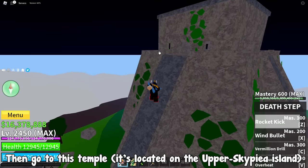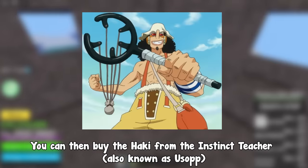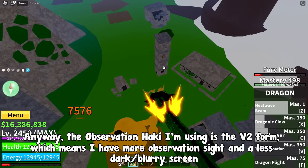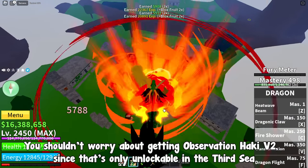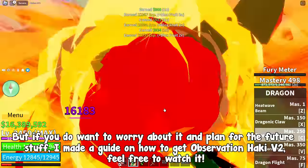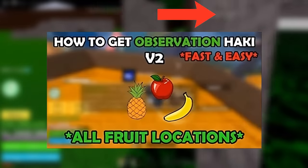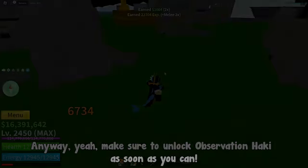To buy Observation Haki, you need 750,000 money. Then go to the temple located on the upper Skypiea Island, and buy the Haki from the Instinct Teacher, also known as Usap. The Observation Haki I'm using is the V2 form, which means I have more Observation Sight and a less dark screen. You shouldn't worry about getting Observation Haki V2 since that's only unlockable in the 3rd sea, but I made a guide on it if you want to plan ahead. Make sure to unlock Observation Haki as soon as you can.